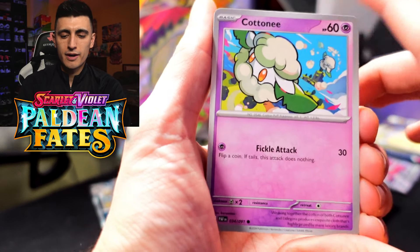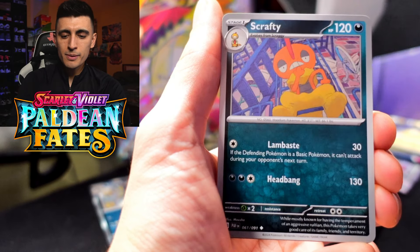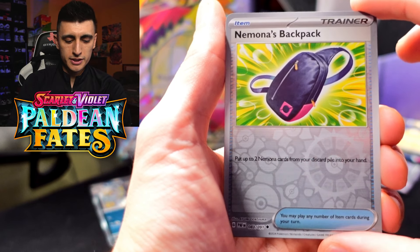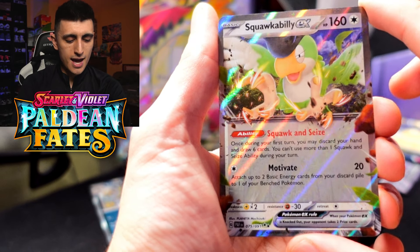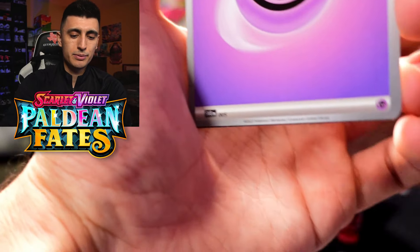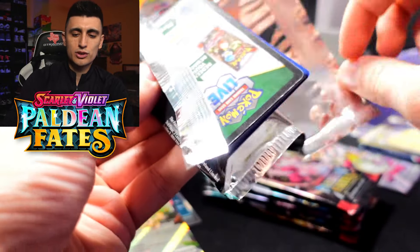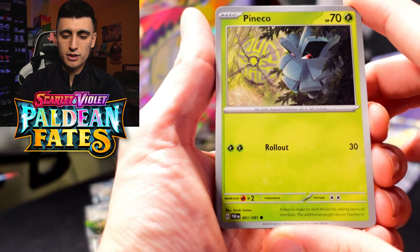Next pack: Cottonsee, Pineco, Nymble, Maractus, Scrafty, Swoobat, Gengar with the massive tongue, Nymble's Backpack, Toad School, and a Squawkabilly EX. Not too bad — highly playable. I'm happy to pull that one. Not sure if I'll sell it, I might just keep it in one of my decks. Squawkabilly is in a lot of decks, super playable — don't consider it bulk, it's a really good card.